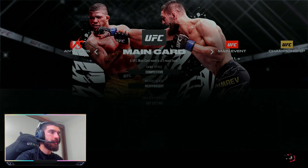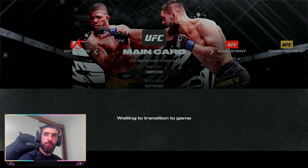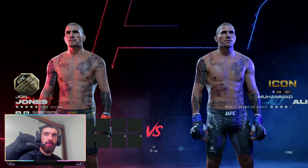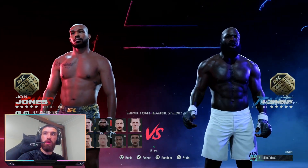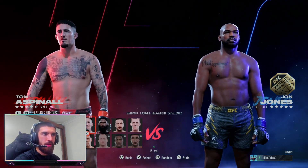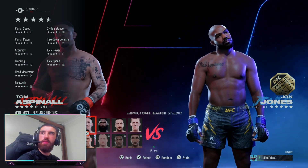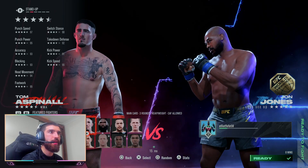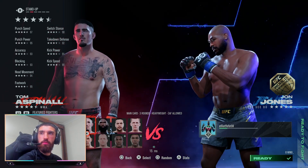We're now going to check out Tom Aspinall, who's also received a fat buff. We're going to go quick fight because we can't play every weight on ranked at the moment. Tom Aspinall's received plus two punch speed, so it's at 97 now, plus one punch power, plus three head movement, plus one footwork, plus four kick speed. So a lot of changes for Tom Aspinall. His stats look way better now.